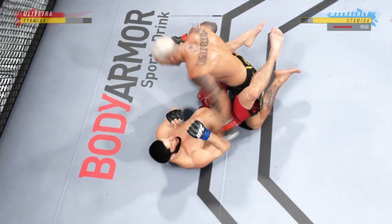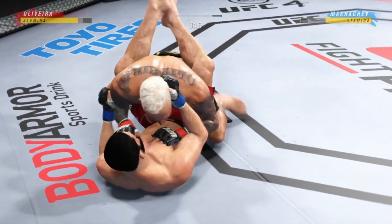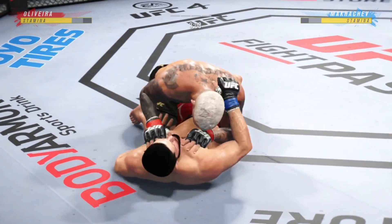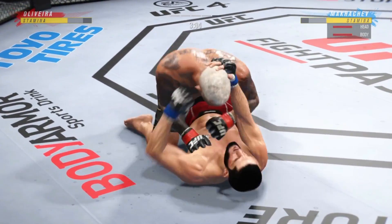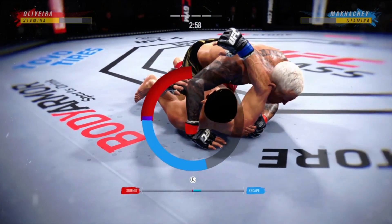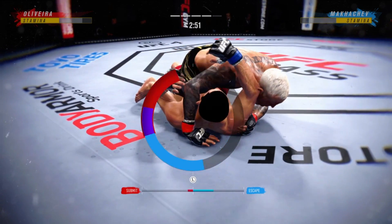He postures up there, gained some valuable separation. And now the ground and pound starts. Oliveira's in half guard — you gotta be working off your back, and he's certainly doing that here. Nice punch — he jumps on a headlock. We call this in wrestling just a headlock, and if you're not careful, you can get stuck in an arm triangle.